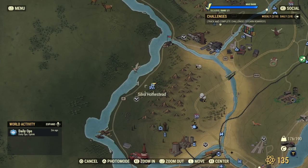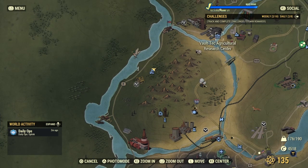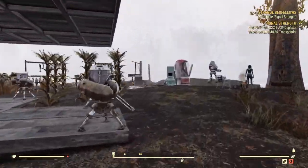Alright, that's four items. I'm gonna head back to base — you can see where all of this is on the map over here. There's Flatwoods. Alright, I'm back at the base.